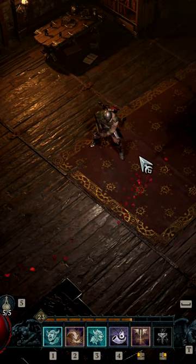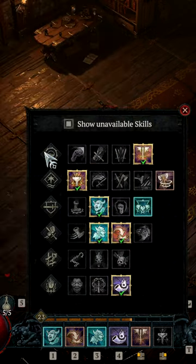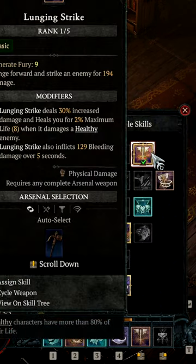Quick tutorial here, especially if you're using a barbarian and the arsenal system with a lot of weapons — switching your weapons around in order to level up other techniques within your expertise category. All you have to do is hit the skills menu with S, which shows all your skills available and what weapons you can use out of your arsenal for them.